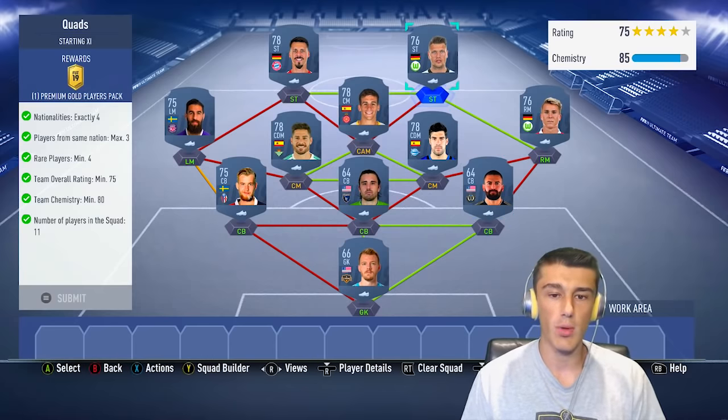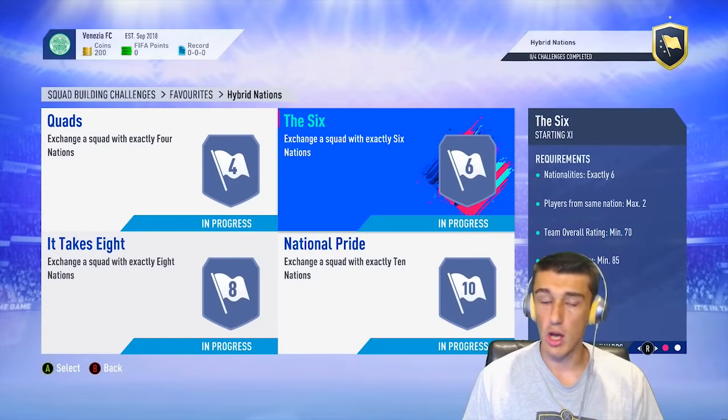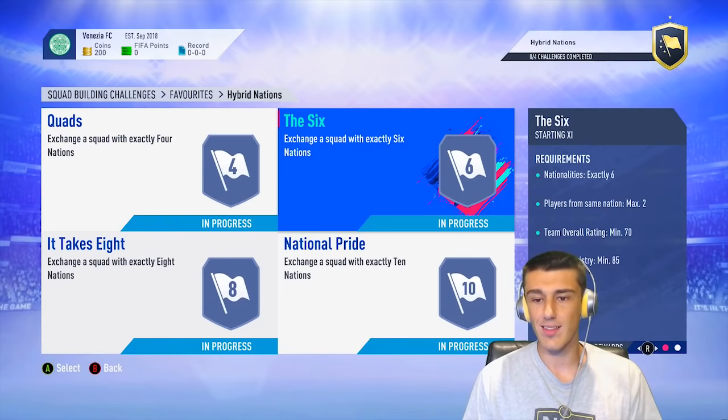That's a 25k pack. You're completing the squad for about 4,000 coins — definitely worth it. Let's move on to the second squad in hybrid nations, called The Six, where you need exactly six nations.